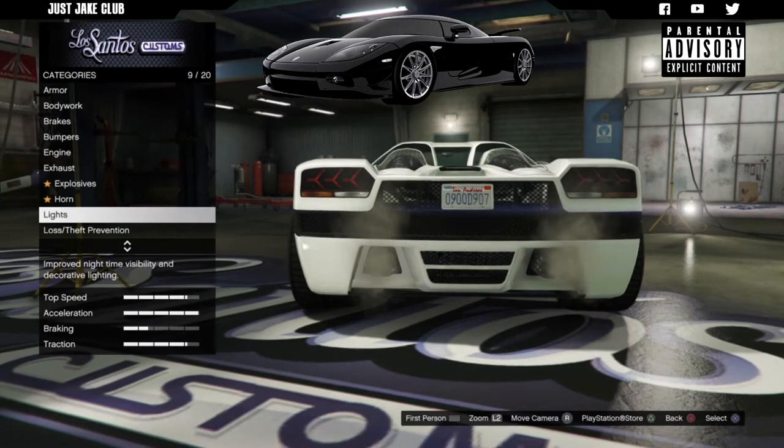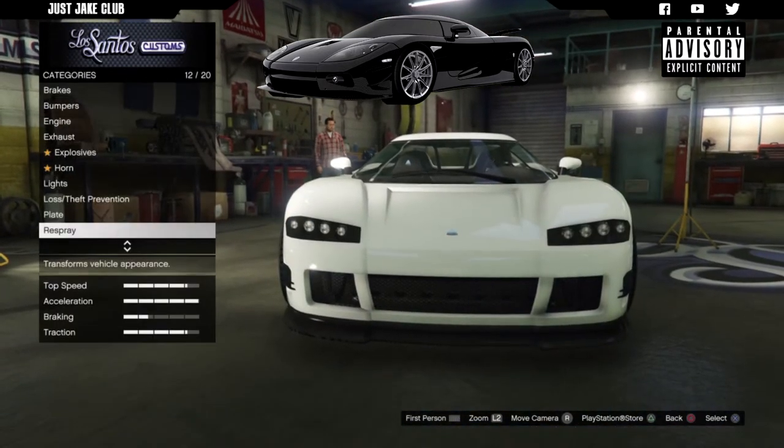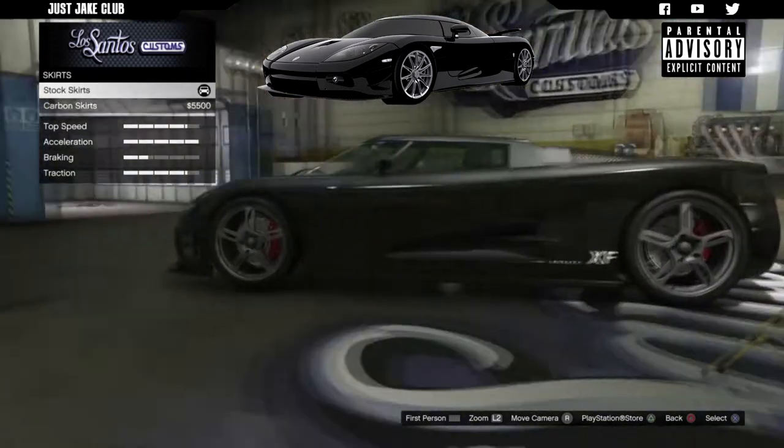Then we're going to go to the lights - you are going to headlights and purchase the xenon headlights. Then we're going to go to the respray - you are going to primary color into metallic and then you want to go and purchase carbon black.